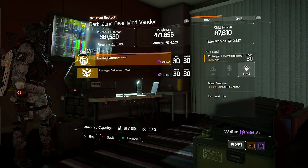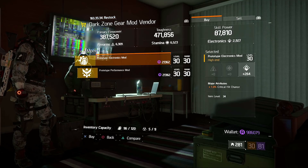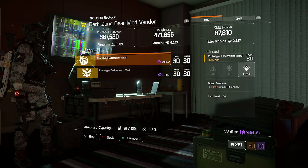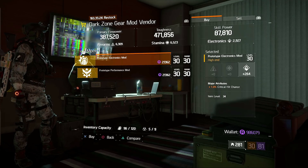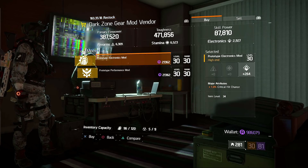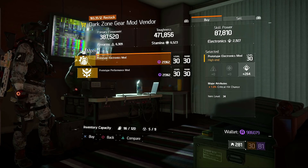Over at the vendor in DZ4, there is an electronics mod being sold this week — 264 electronics. The downside is the 1% crit hit chance. Personally I'm not a fan of the 1% crit hit chance; I think it's a bit of a waste. But 264 electronics can help out your build if this is something that you need, so go ahead to DZ4's vendor and pick it up.